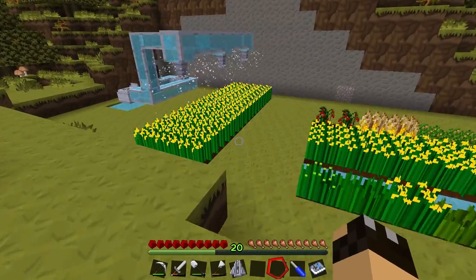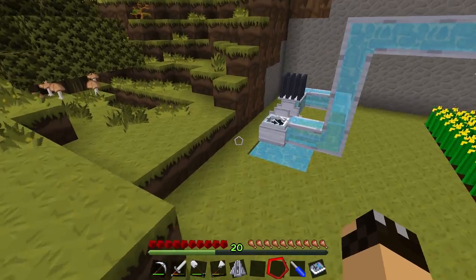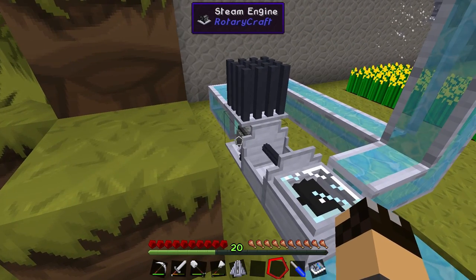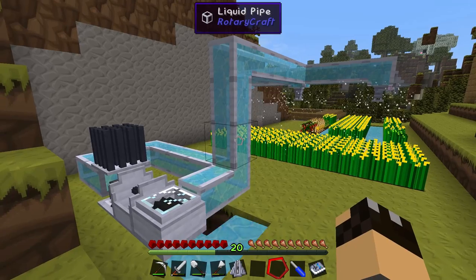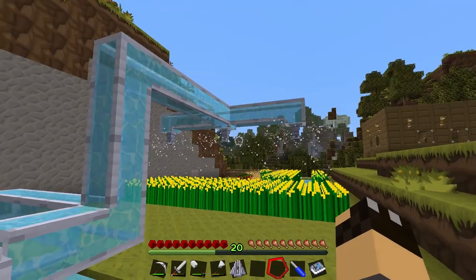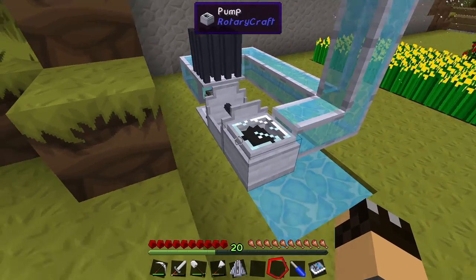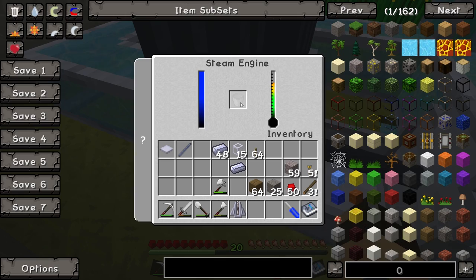In the last video I was trying to get the sprinklers to work. There's been a little bit of a change to the system — I got rid of the DC electric engines because they just weren't powerful enough; they weren't providing enough torque to the pump, and as a result the pump didn't have enough pressure to consistently water anything more than a couple of blocks.